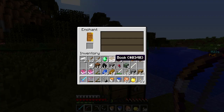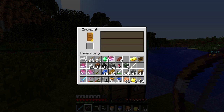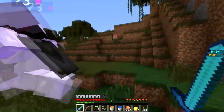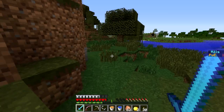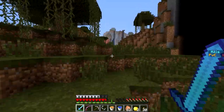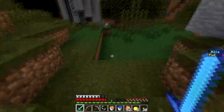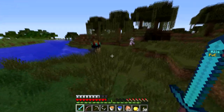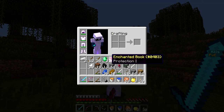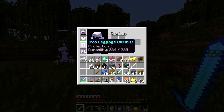Sharpness one, power one — nice, very nice! Efficiency one and protection one as well. I have the anvil so I'm coming back. I'll kill some animals to get levels since I'm level one now. We can always go caving and try to get everything. I found a cave — maybe go to the nether. I'll give you the sharpness one book, and you take the power one. Can I take the protection book? Yeah, keep it — I have protection two leggings already.